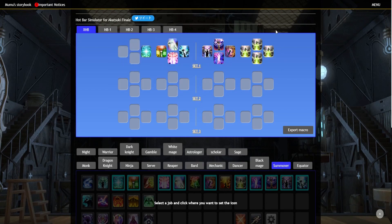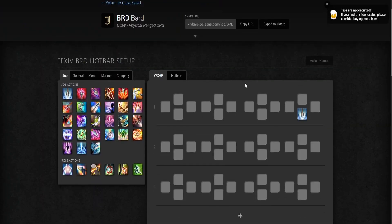It's more or less to show you that you can actually place those abilities on the bar ahead of time, to kind of get in the mindset for when Endwalker actually releases. So if this helped you, feel free to hit that like button and all that good stuff. I'll leave all the websites I used in the description below. Thanks for watching and see you next time. Bye.